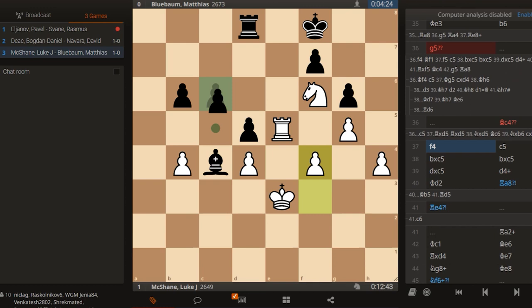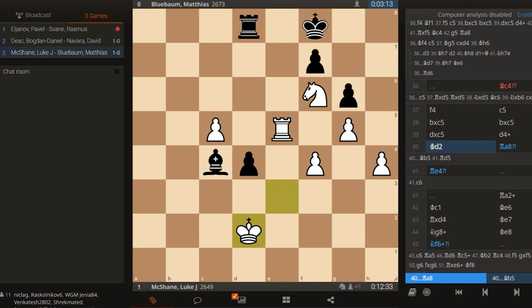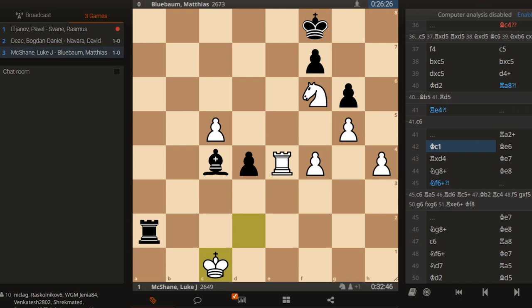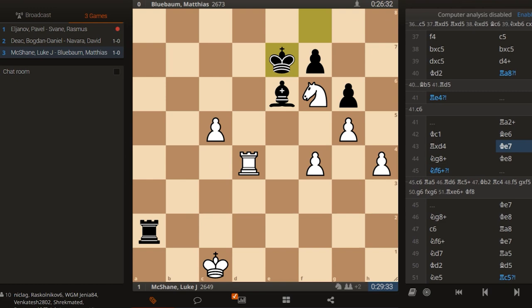Bishop c4, f4, c5, takes, takes, takes, d4 — trying to get anything. He gave away a pawn, yeah? Yeah, because if he waits forever, I will then play f5. So Rook a8, and now the problem is it's still a little bit difficult for me to finish off the game. But Rook e4, Rook a2, King c1 — and he came up with quite a clever idea to play King e7. I've won two pawns but my King is terrible, and he's kind of coordinated his pieces and he's threatening to play Rook a5 and somehow this pawn is not so easy to defend. But I came up with the quite nice idea of playing Knight g8, King e8.